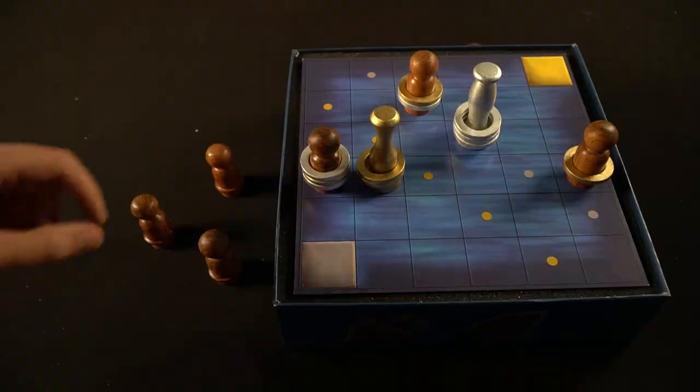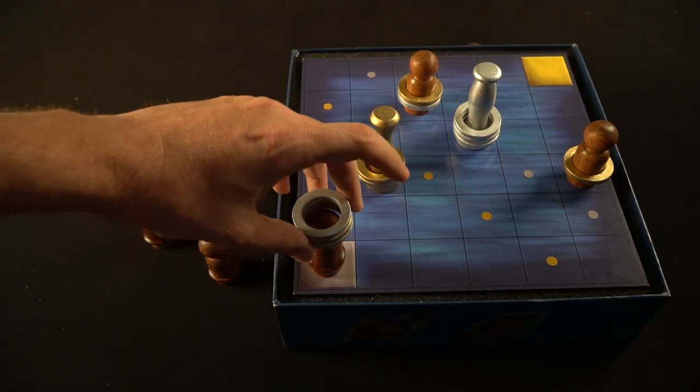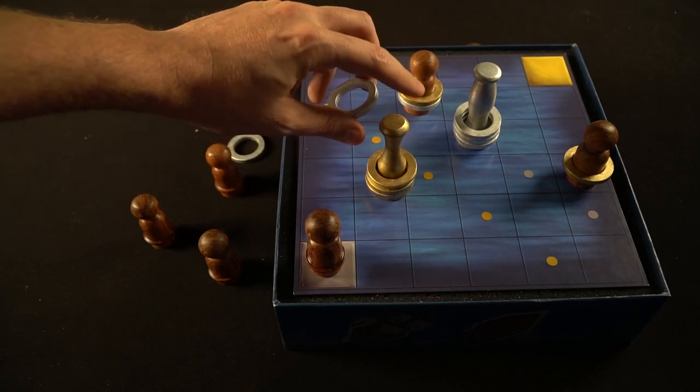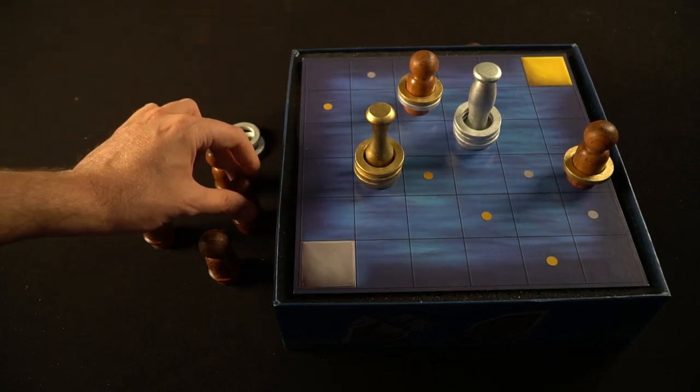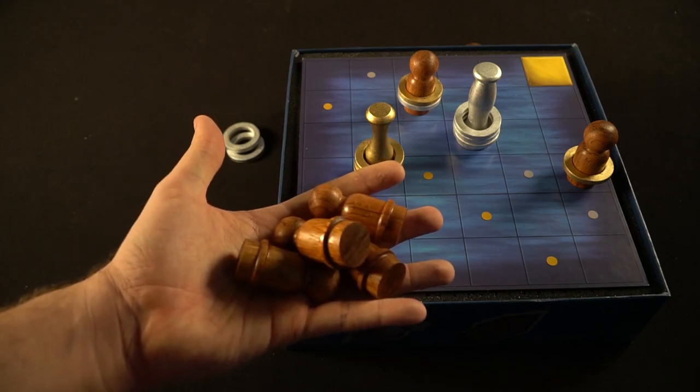Your objective is simple: get four pawns controlled by your siren over to your side of the game board, and you win. There is another way the game can end — if you make your actions and then your opponent cannot make any actions and can't move pieces, the game is over and the player who most recently moved wins. So rather simple and straightforward, with quite a bit of strategy. Let's talk about the nuances and what I thought of the game.